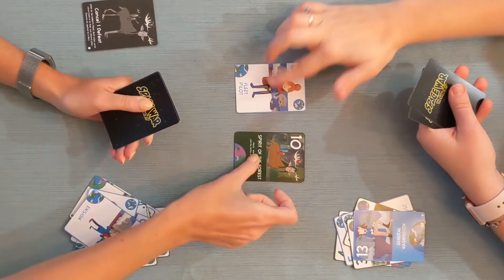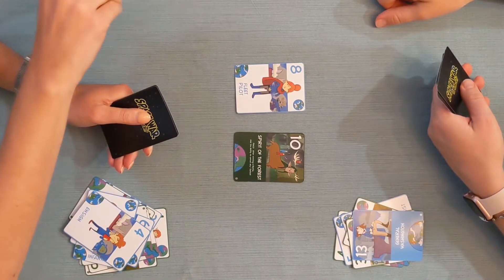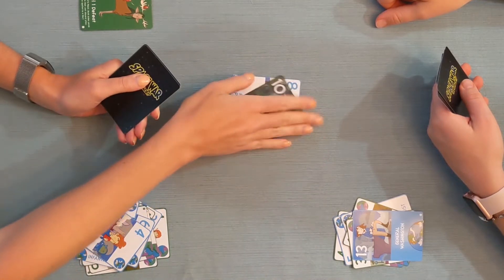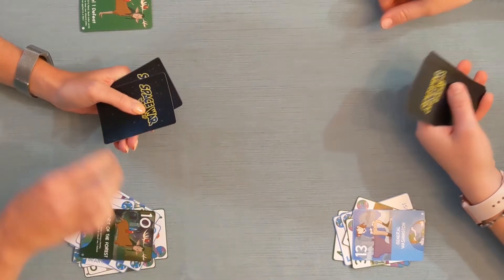This is where things get interesting. The elves just won with their leader card. These are the most powerful cards for their race, and this means that the elf power is now active. Activate your power by flipping the card over so the color side is face up. This power is now available for when you need it. The elves have the ability to cancel one defeat, and it says here on the card that this cannot be applied to a war.